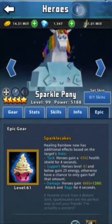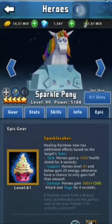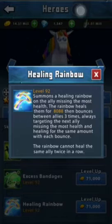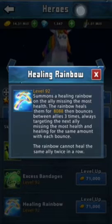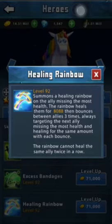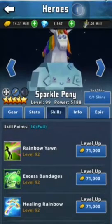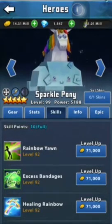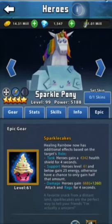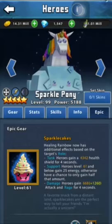Epic Skill: Healing Rainbow now has an additional effect based on the target's role. Sparkle Pony's Blue Skill, which triggers every 2-3 attacks, summons a Healing Rainbow, and then it bounces around, every time bouncing to the ally with the most missing health. But now it also heals them and gives them nice boosts.